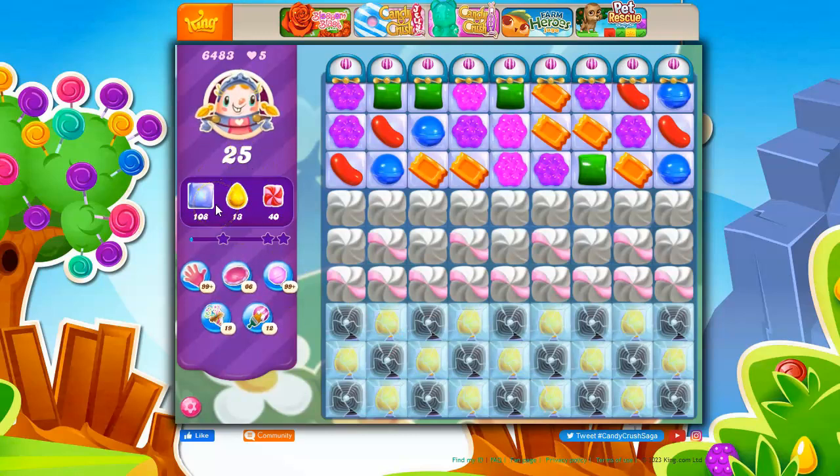So, 25 moves, 108 jelly, 13 yellow, and 40 frosting. Getting through the frosting will help us get to the yellow, because right now they are trapped under crystal candies, and then we've got these licorice, so it's going to be hard to get these to combine into groups.